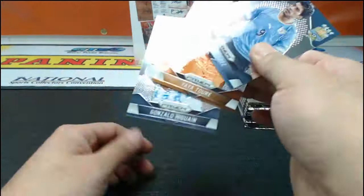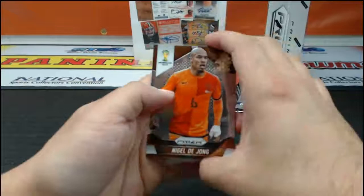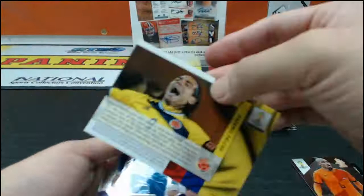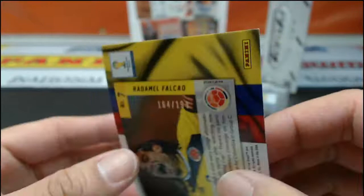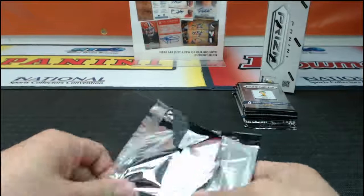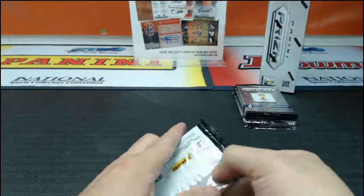We are just pulling autos left and right — can't stop, won't stop! Got a blue, some color right there — Netfinders, Radamel Falcao, Colombia. These blue cards are numbered to 199, so that's nice. Pulling a lot of autos — crazy case. Got the fresh case tomorrow, so be sure to get in on the fun. Stores.ebay.com slash JaspiesHobbyLand — buy in now, tell your friends.